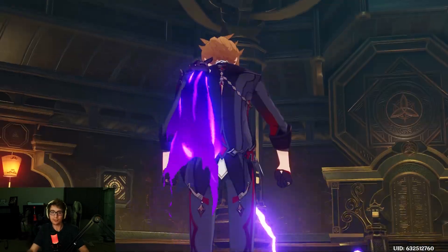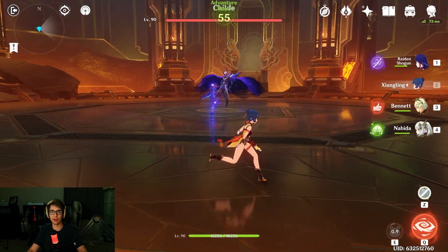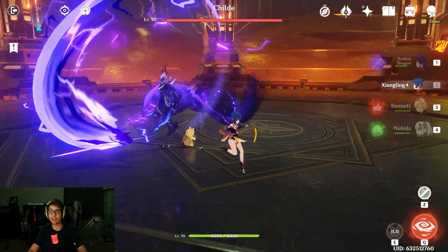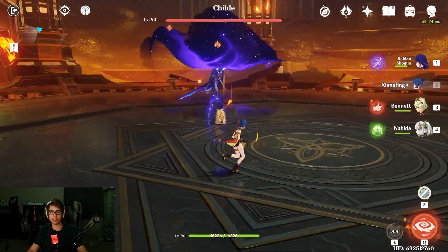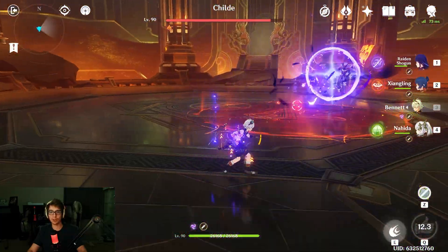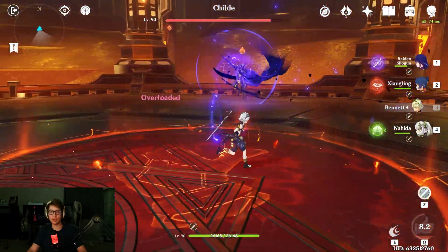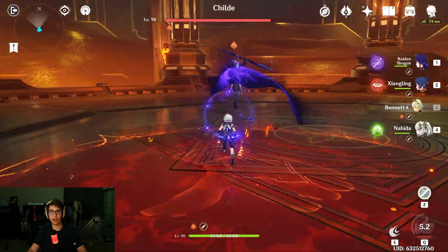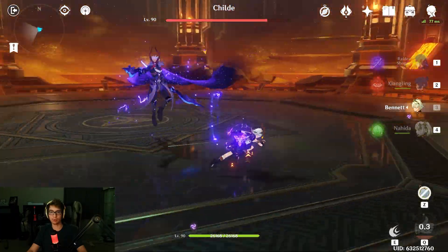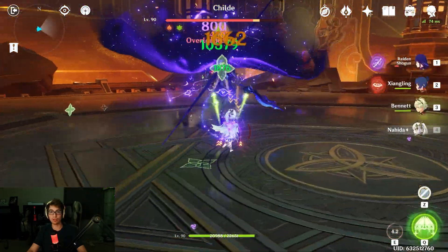Now, phase three — the final phase for Childe — when he goes pretty much super sane, full abyss chaos mode. Here, you want to actually avoid his attacks; they can really chunk. He teleports to you, big forward slash on that one, just slowly poking at him. That's an AoE lightning attack — just zoop forward and move. Get a good handle of how the attacks work and always stay on the move so you don't get hit by Childe. That almost killed me right there, and that was just one hit on Raiden, so you really want to be careful.